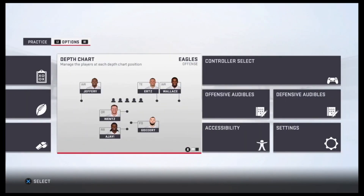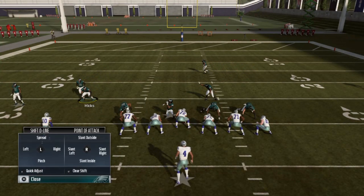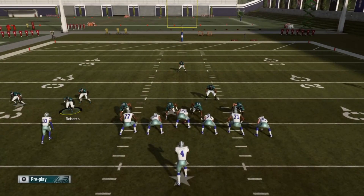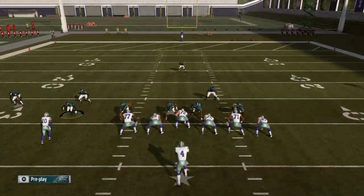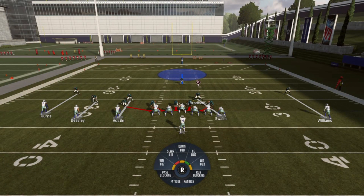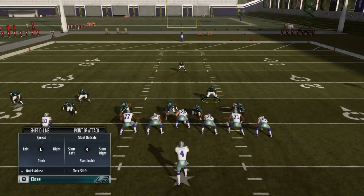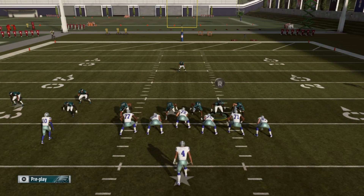You probably want to have speed in the safety spot. The setup along the defensive line is L1 — then down on the left stick — and then L1 down on the right stick. That's L1 pinch, L1 slant inside. Then I'm just going to bring this guy down and hover him over the gap. This is going to get that cornerback in free.